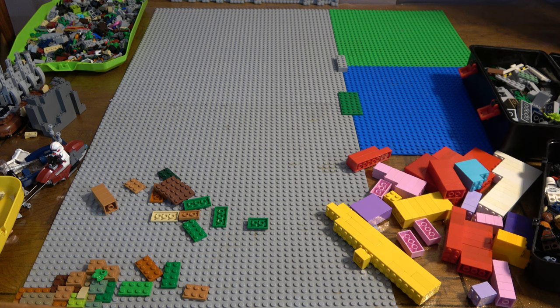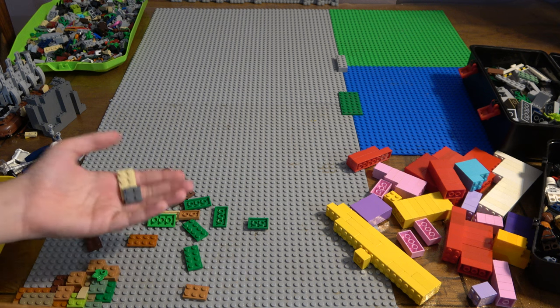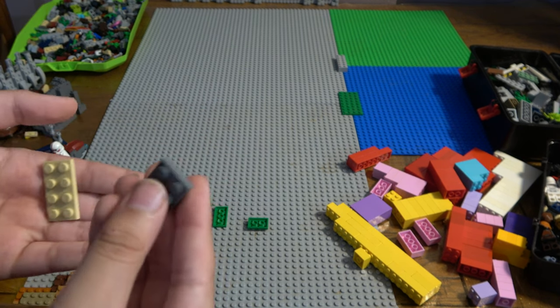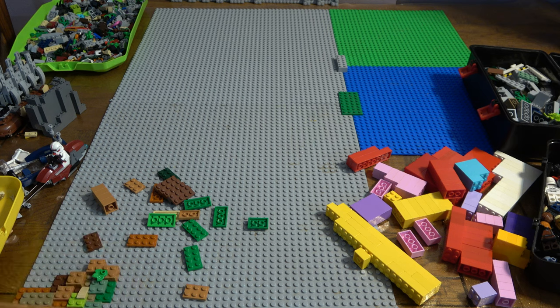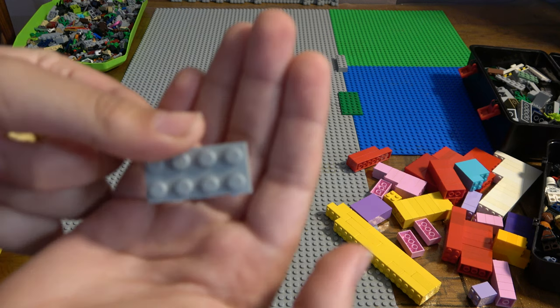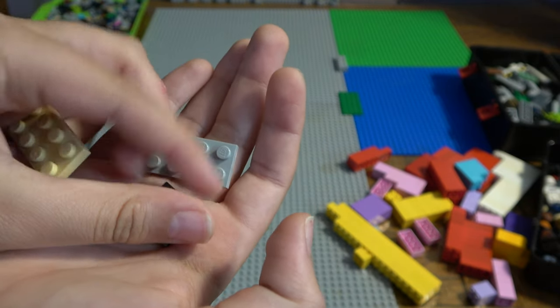Alright, so we're going to get some green bits. I'm going to use some bluish grey as well — people call this dark bluish grey. How is this dark bluish grey? That's just dark grey. If this is dark bluish grey and this is bluish grey — that's bluish grey, yeah. And this is dark bluish grey. Then tell me what actual grey looks like.